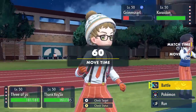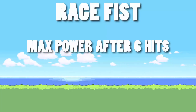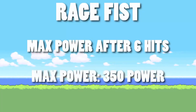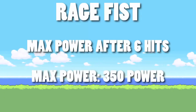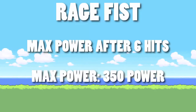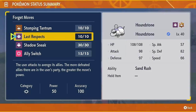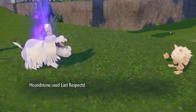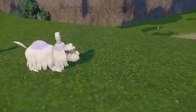So that implies that six hits is the maximum damage Rage Fist can deal. Six hits equals 300 additional power onto the base 50, meaning the Rage Fist damage cap is base 350 — not 1050, and not 300 either, despite what people assume because of Houndstone's Last Respects being capped at 300. So at base 350 it's actually more powerful than the Houndstone that was just banned on Smogon, which is pretty crazy.